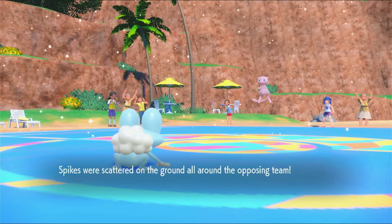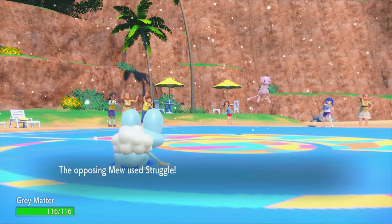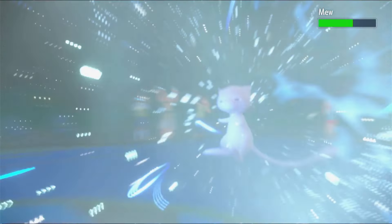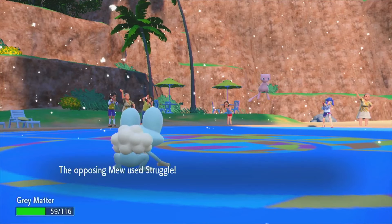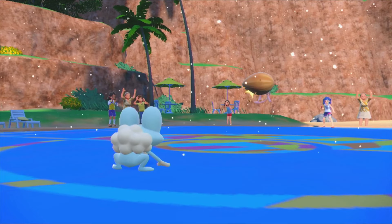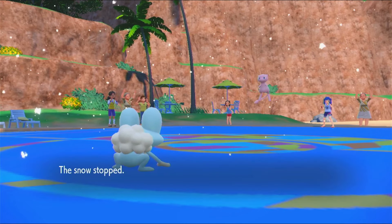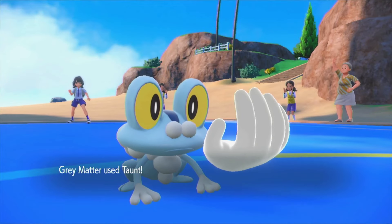I went for the Taunt versus the Mew. I'm going to set up my Spikes, hopefully to break any Focus Sashes. I noticed that they did not have a Pokemon to remove hazards. But the Mew goes for Struggle versus me — oh my gosh, that bulk-up Struggle. This Mew only had status moves. So it's like a Baton Pass Mew. I just barely lived that Struggle, and they're going to eat a Citrus Berry there. I do not want this Pokemon passing off stat boosts to the other Pokemon, because they had some absolute threats on their team.